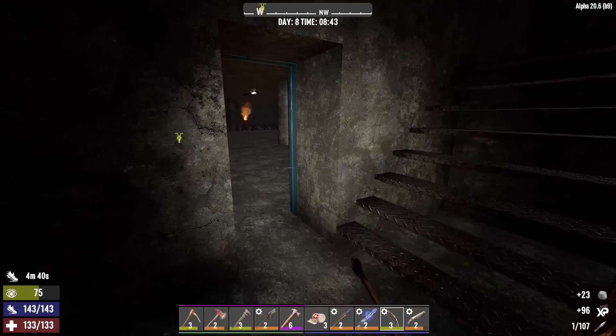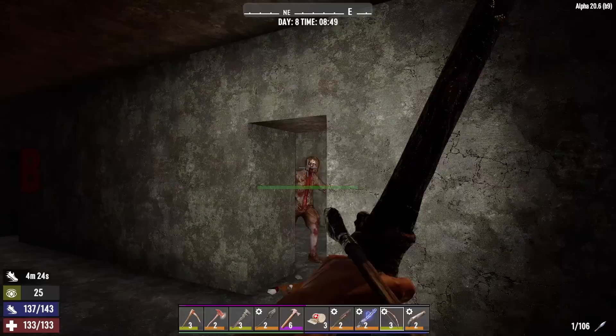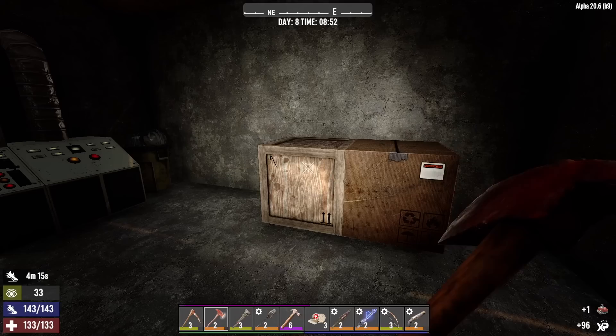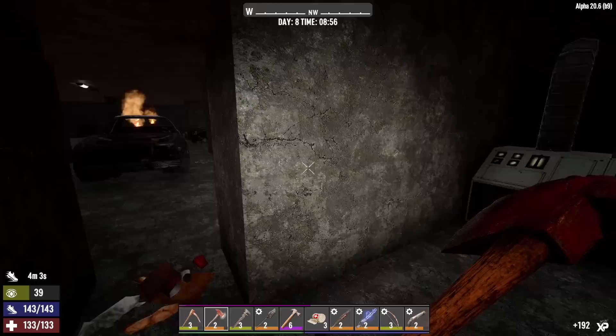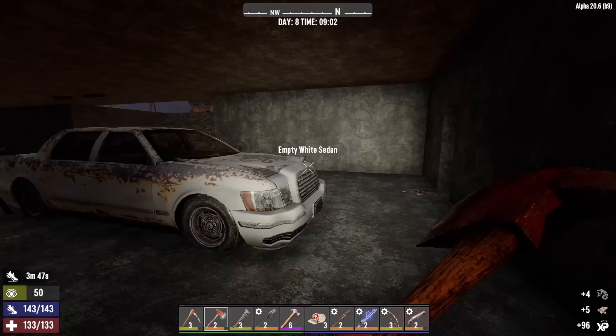Scrap the cans, take the clay. Just taking everything because we're going to drop off at the minibike before we head upstairs. I see Kenny — dead. Scrap the brass, take the engine. Let's pop this open — frames, those will probably come in handy. Iron and brass. Got a car, search the car — iron, cloth, and machine tool parts.